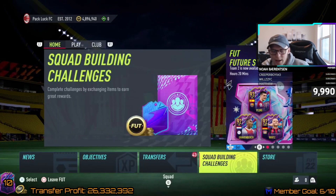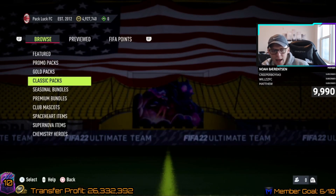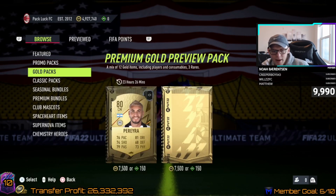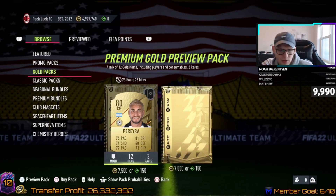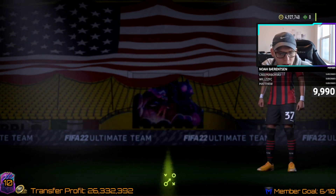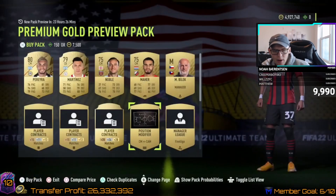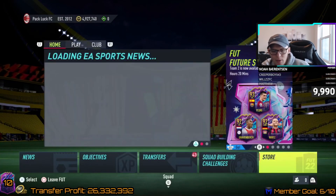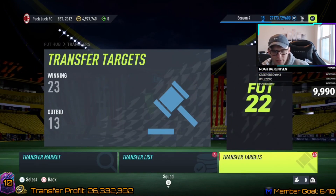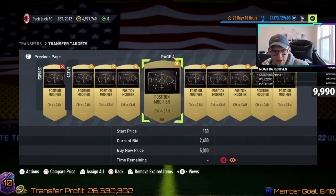If you don't do league SPCs but still want to invest, go to the store and do your daily 7.5k pack preview. You won't always get a chem style or position modifier in these, but there might be something. For example, we have a center mid to CAM here — if we wanted to go in, we could. And we were tracking center mid to CAM prices, so that's useful.